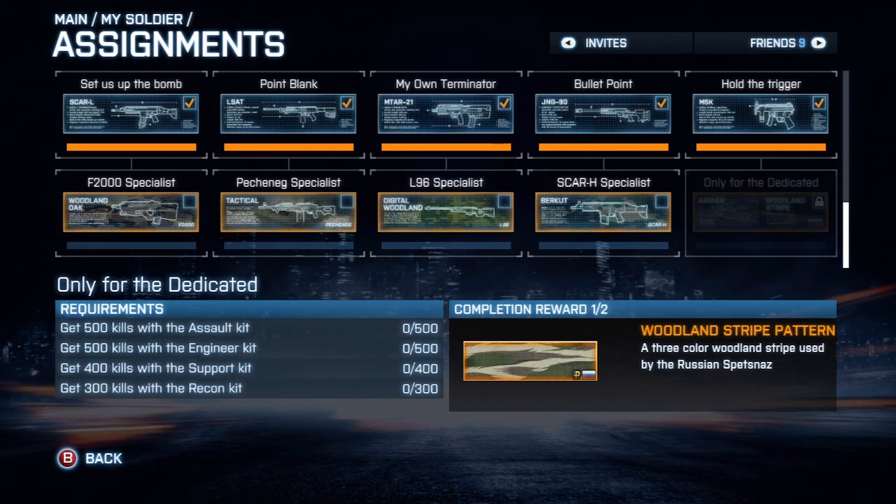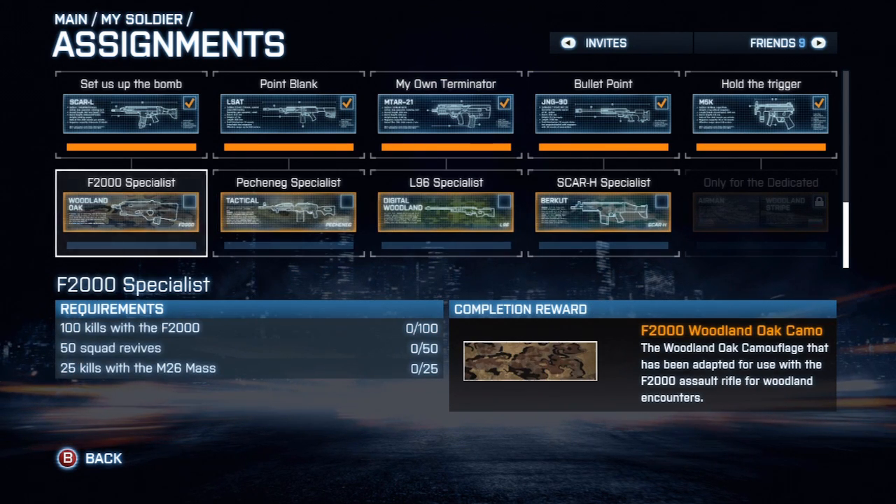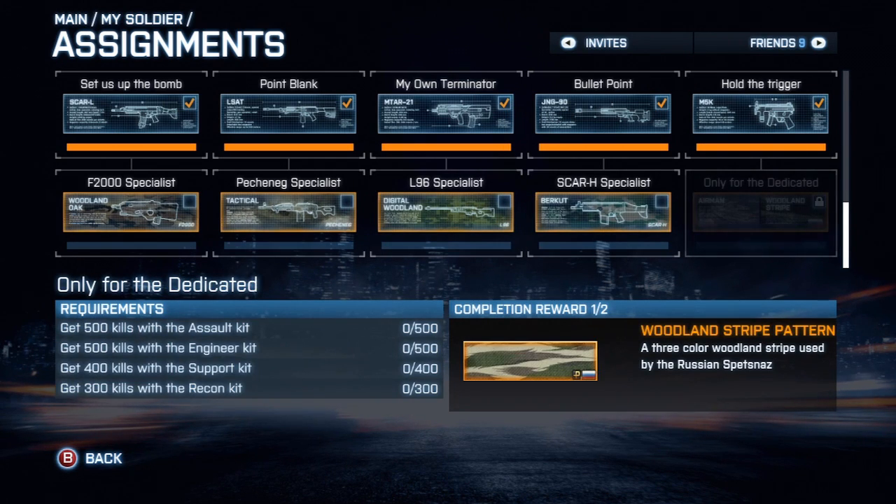The 'Only the Dedicated' assignment requires 500 kills with the Assault kit, 500 kills with the Engineer kit, 400 kills with the Support kit, and 300 kills with the Recon kit. You also have to complete all four of the other assignments before this one will unlock for you.